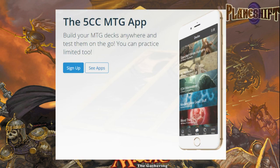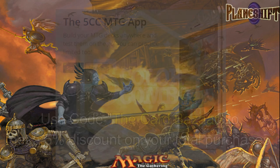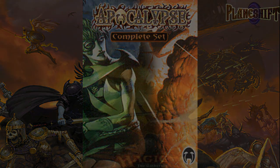Make sure to download their app and check out the store. If you go to their store, use the code TheCardBazaar to get a 5% discount on your total purchase. Our next episode will be over the last set of the block known as Apocalypse, so be on the lookout for that video soon. Coach signing out — I will see you all next time.